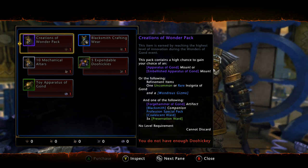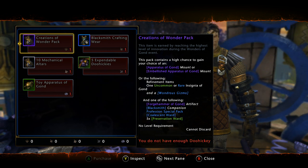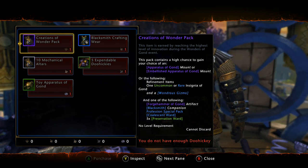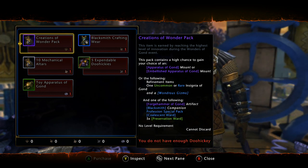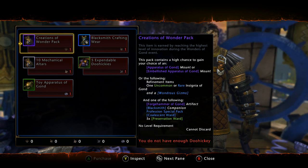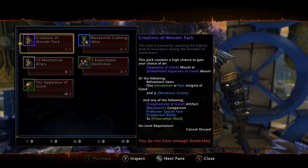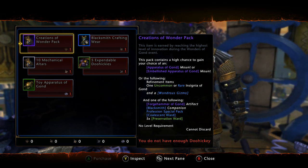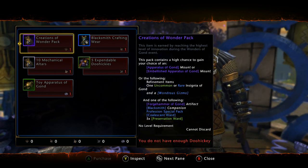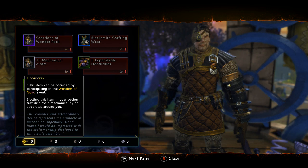If we look at the store, you can get a Creations of Wonder pack. You have the chance to pull the Apparatus of Gong or the Embellished Apparatus of Gong, along with some refinement items, insignia, a Wondrous Gizmo, the Forge Hammer of Gong — which is very rare — coalescent wards, preservation wards, or the Blacksmith companion. But it's not worth it to trade in for this pack.